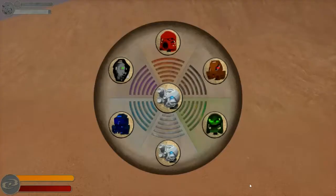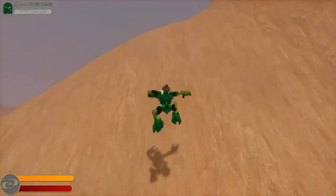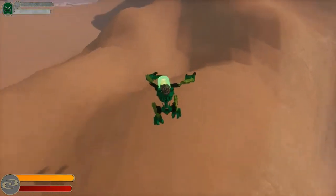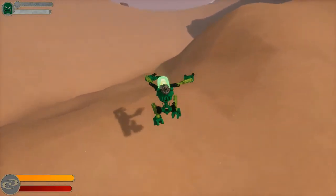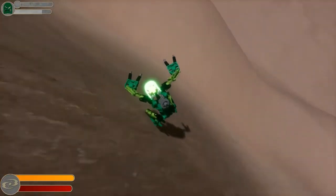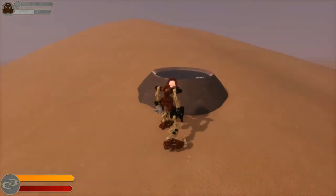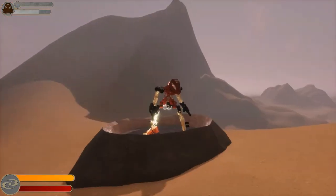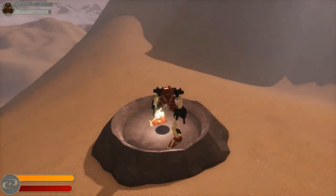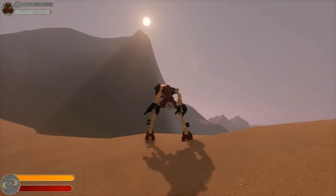This is a handy time to switch over to Toa Lewa, who has the Miru, the great mask of levitation. Click that on, just jump, and it allows Lewa to jump much higher. He also takes a lot less fall damage while jumping with his mask activated. Pohatu's bar is kind of drained, so we're going to jump into this Protodermis station — my mask is now almost fully charged and I'm ready to go.